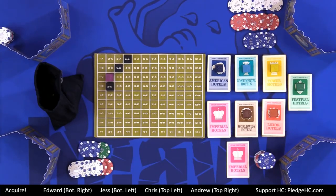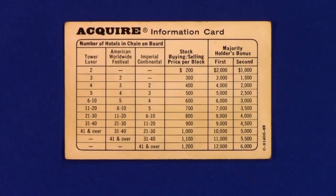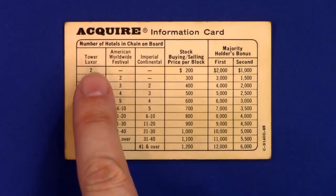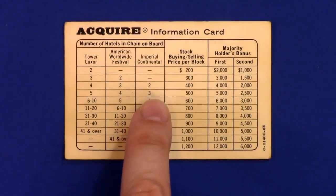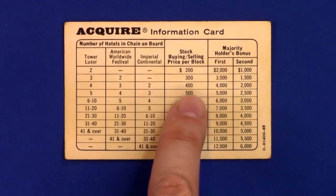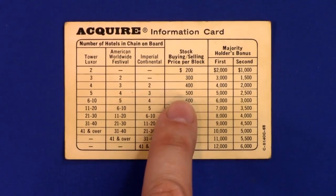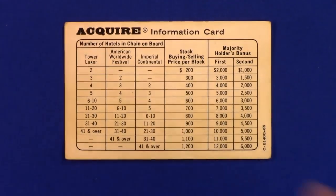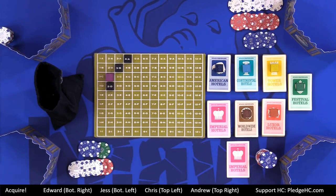How much do you pay for shares? There are a total of seven corporations: Tower, Luxor, American, Worldwide, Festival, Imperial, and Continental. Using the player aid, if Imperial has two tiles, the cost is four dollars per share — we're dropping the last two zeros since we're using poker chips. So I could spend twelve dollars to buy three more shares. Then I draw another tile to replace the one I placed.